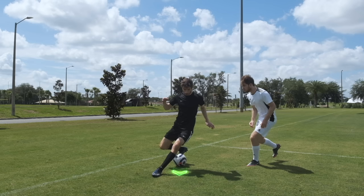Heel Toe. When you're facing a defender, use the inside of your heel and hit the ball forward. Then quickly turn your foot and use your toe to hit the ball the other way.